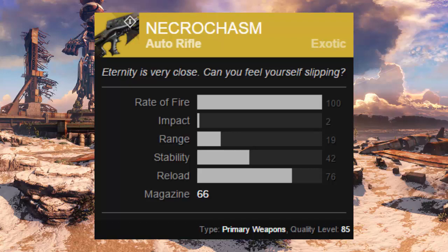So let's get right into things — what is the Necrochasm? Well, this weapon is an exotic auto rifle being added into the game for anyone who buys the Dark Below expansion pack. The Necrochasm is specifically good for two main reasons: first, it fires at 900 rounds per minute, which is the highest fire rate in Destiny. If you're good at controlling the recoil, this is going to be insane.